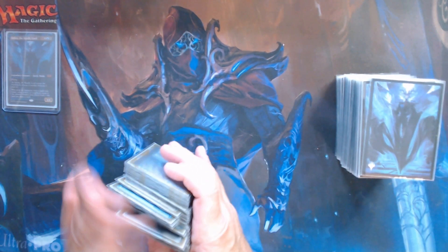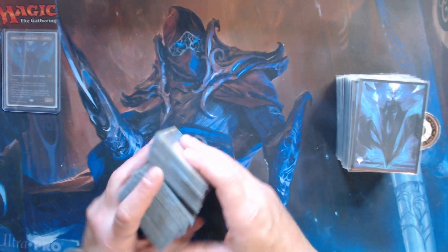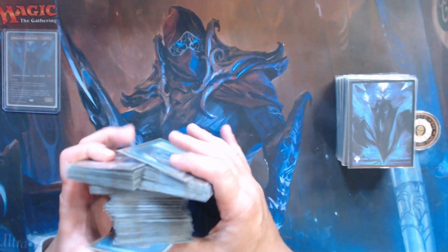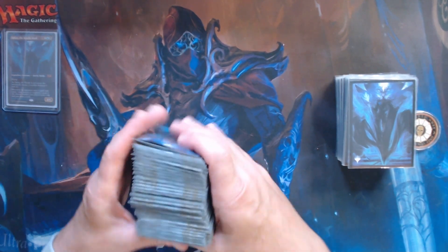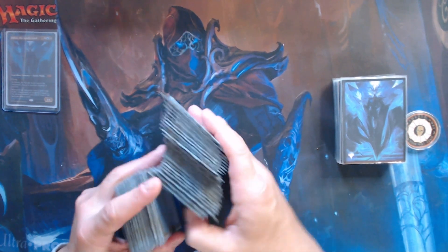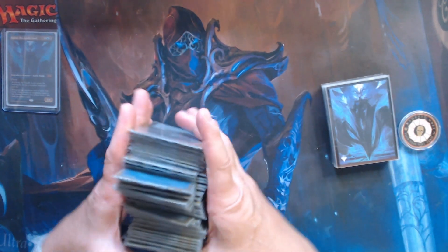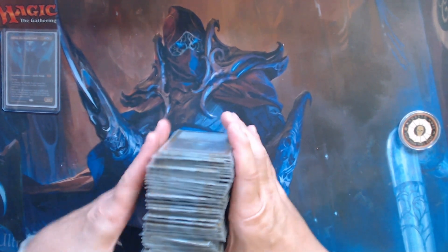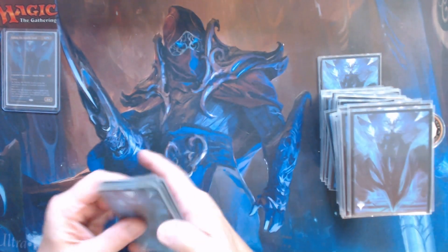Normally this is a mid-range deck — the longer the game goes on, the better it is. However, we have Thassa's Oracle and Demonic Consultation in the deck. In addition to a lot of interaction, things like Blood Chief Ascension and Sheoldred can reduce life totals quite a bit. Let's draw a few hands and see what we can do.